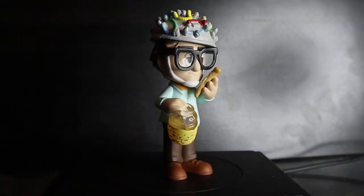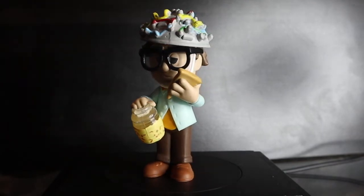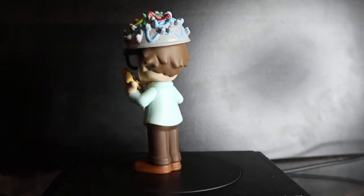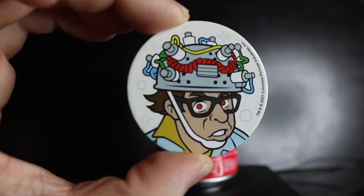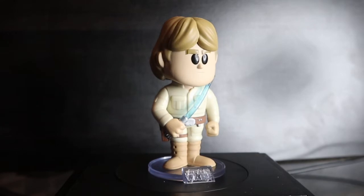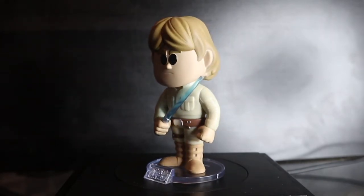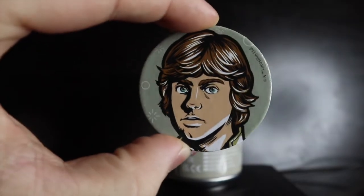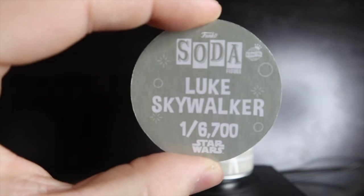Vince Clortho and Luke Skywalker — careful, the Star Wars sodas are bobbleheads. Both common, but Vince Clortho has so much detail — really awesome. He's holding a slice of pizza, and there's a popcorn bowl. Pog: white background, one out of 10,500 pieces. Luke Skywalker: decent soda, I prefer the common over the chase even though the hand-cut-off is iconic. International can pog, one out of 6,700.